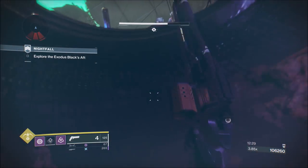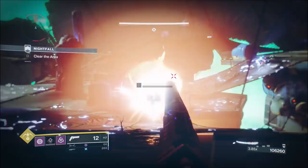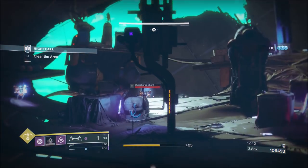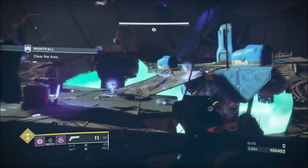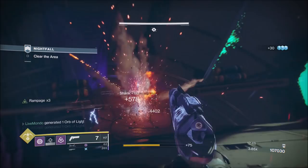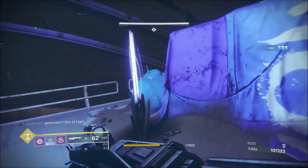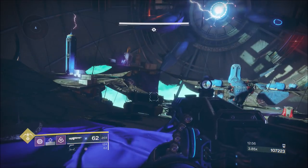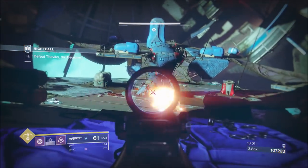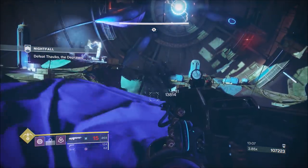This is the nightmare room — the hardest nightfall without a shadow of a doubt. We're doing all our fighting from the left-hand side, using this box as cover. It's basically all about spotting the boss quickly; you'll get a visual flash when he's in the room. If you can crit him and keep the pressure on, that's one health bar gone.